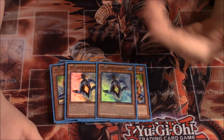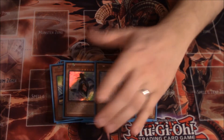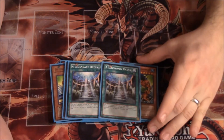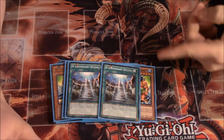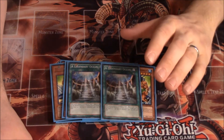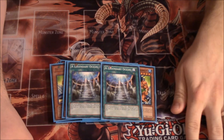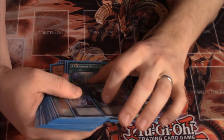We're playing two Legendary Ocean. Legendary Ocean, if you don't know, when it's on the field it reduces the level of your water monsters by one, which means you can normal summon your level five Dinomists without tributing or worrying about anything like that. It's kind of cool.